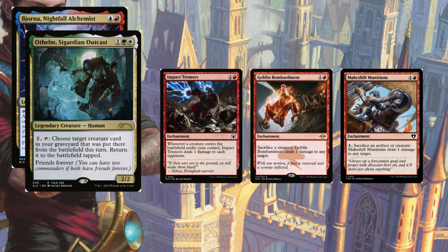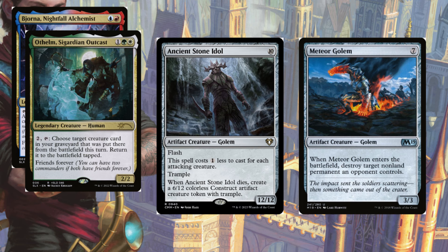I get it — there are a lot of moving pieces to make the deck function consistently. But if you're not sold yet, it is so easy to sacrifice artifacts and reanimate them. I included Ancient Stone Idol, a 10-mana Golem with flash that costs one less for each attacking creature. When it dies, you create a 6/12 colorless Construct artifact creature token with trample, which you can sacrifice to trigger reanimation and keep creating an army of 6/12 Construct tokens. You can also reanimate Meteor Golem to destroy target non-land permanent an opponent controls until everything non-land is gone.